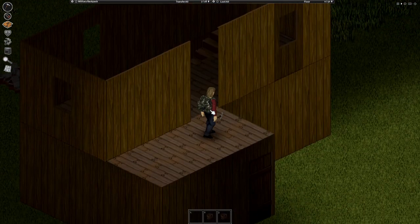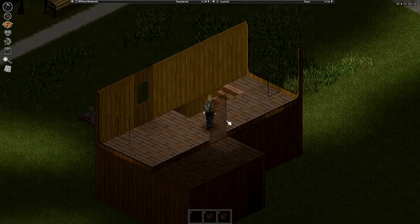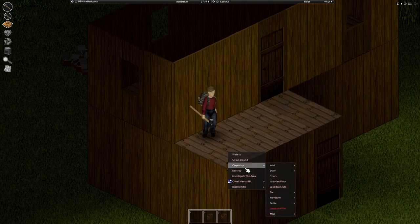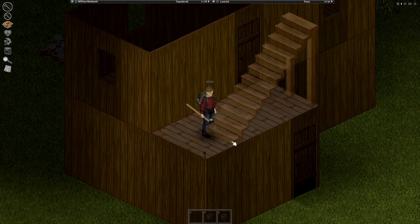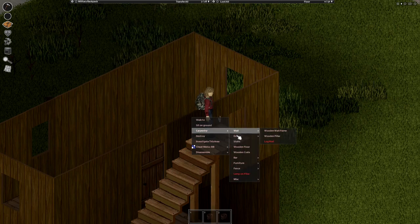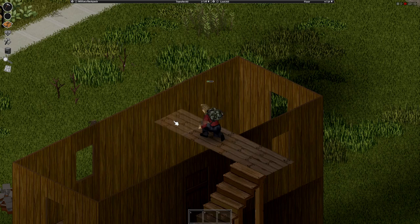Out on the balcony, build yourself a door frame, get the necessary materials to make a door, and slap that down. You've got yourself a little balcony. Now for the tricky bit — doing the roof for the second floor. You have to put a staircase up, and this is exactly why I left a balcony, because it makes it far easier. Go up and build across to the building, then fill in the roof.